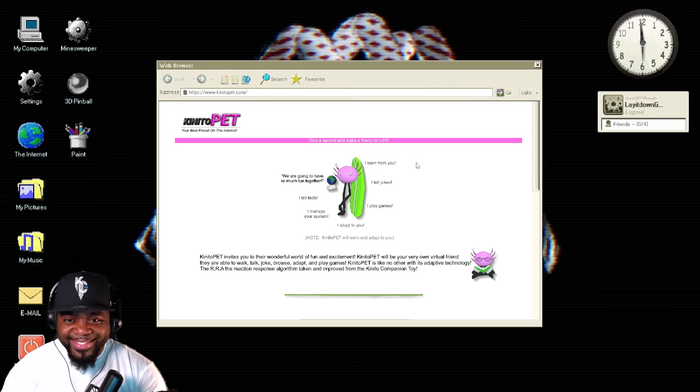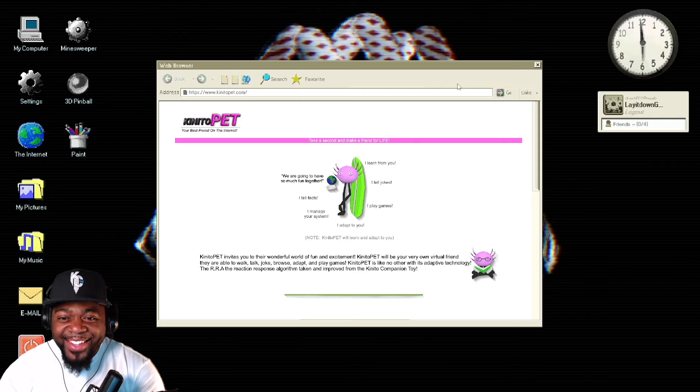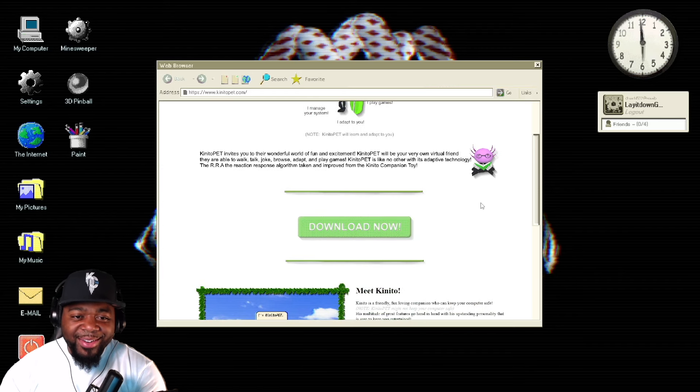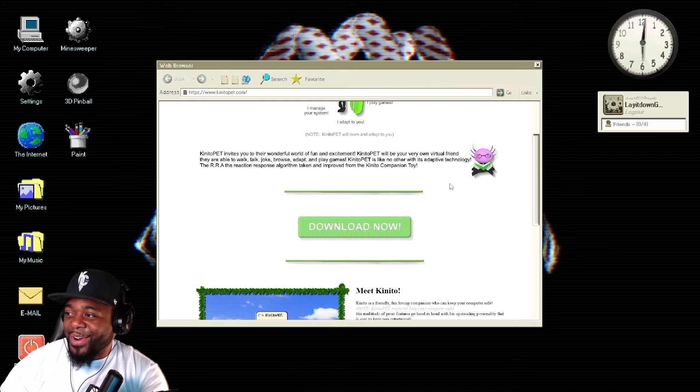To start your download, press the button labeled 'Download Now.' How about no — how about no — how about no. I think the game has finally started. Press 'Download Now' — I don't even see a Download Now. Wait — okay, I see. Canito Pet invites you to their wonderful world of fun and excitement. Canito Pet will be your very own virtual... wait a minute, am I still recording? This is very weird.